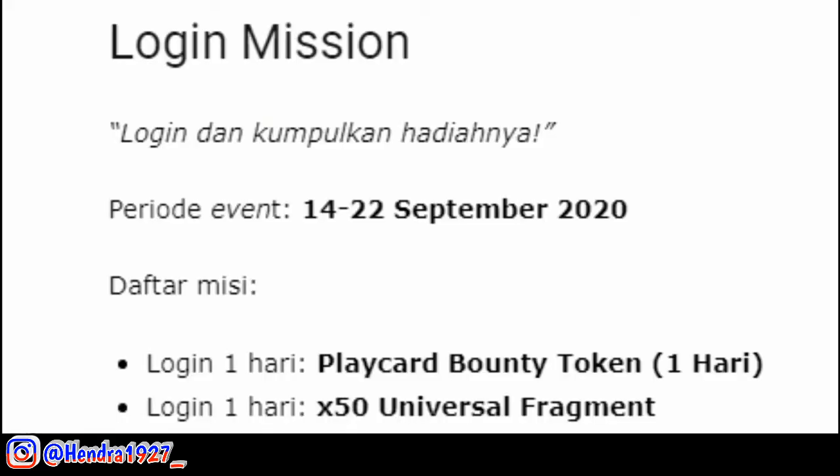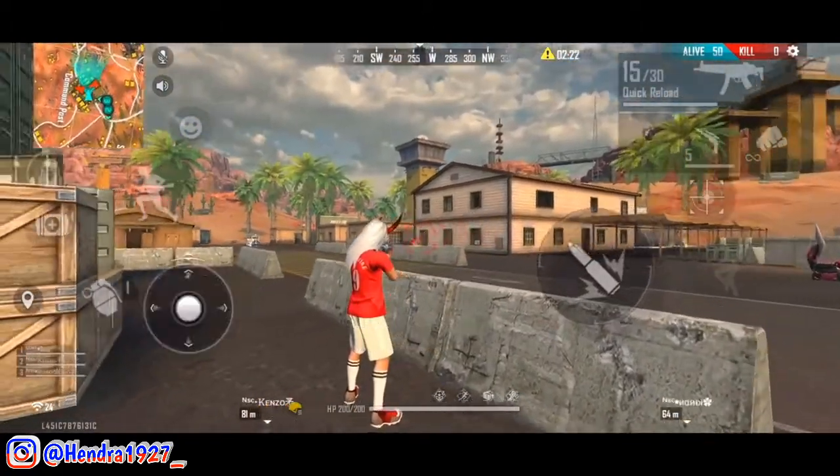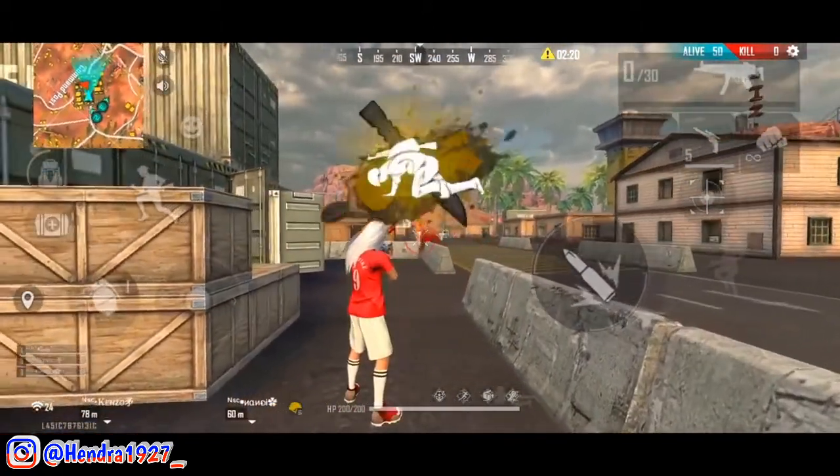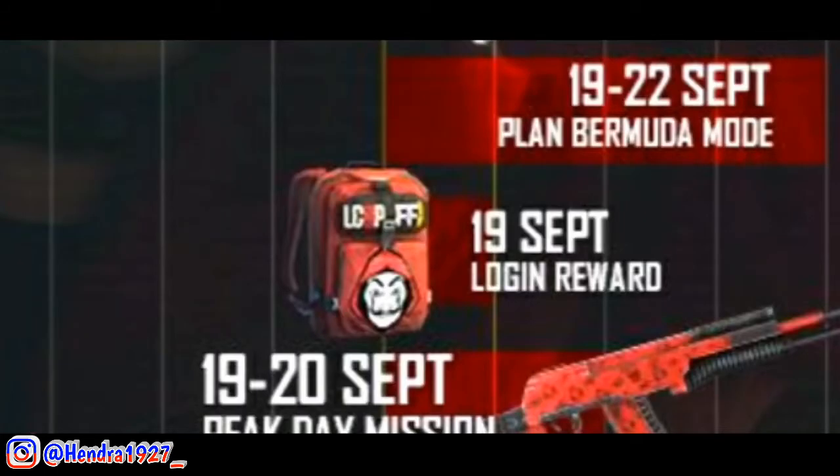Event Login Mission berhadiah ini dimulai dari tanggal 14 sampai 22 September. Yang kelima ada Peak Day Login Mission. Pada event ini, kalian bisa mendapatkan hadiah skin Plan Bermuda Backpack atau skin tas terbaru. Untuk tampilan skin tas atau backpack Plan Bermuda, kalian bisa simak pada cuplikan berikut.